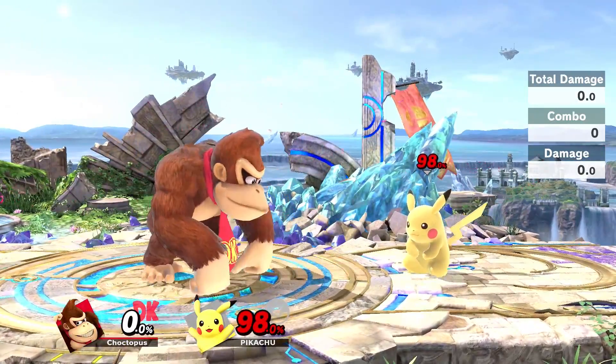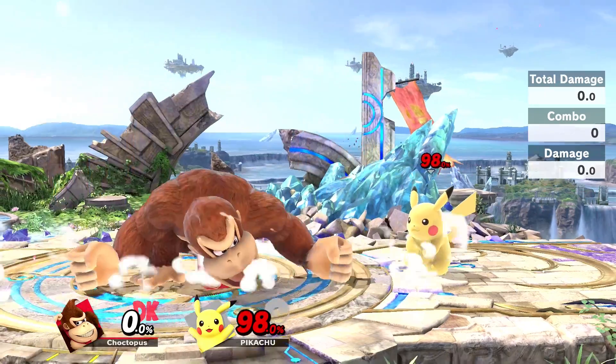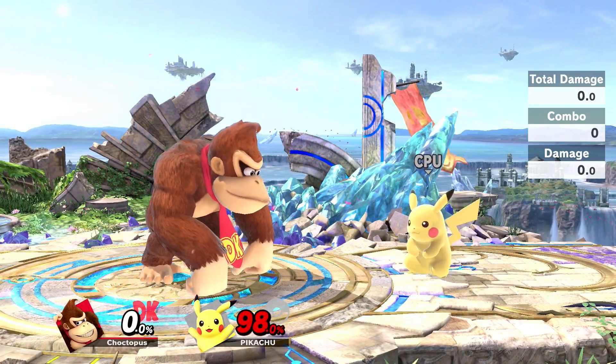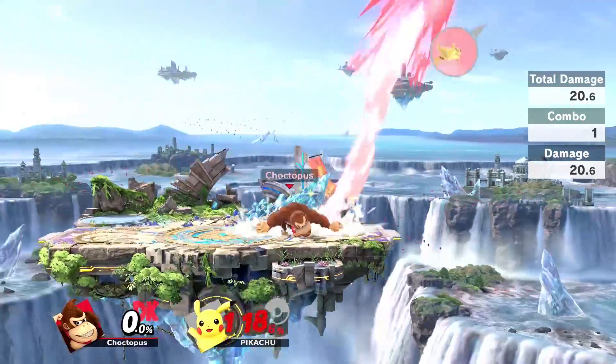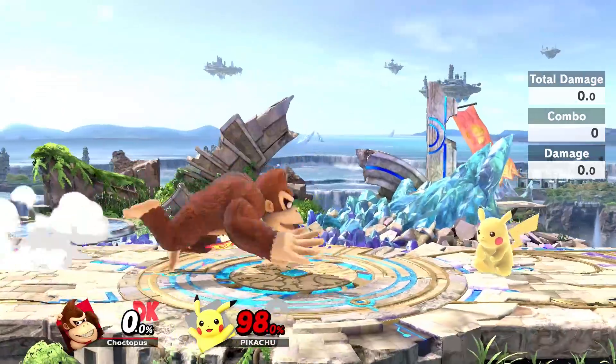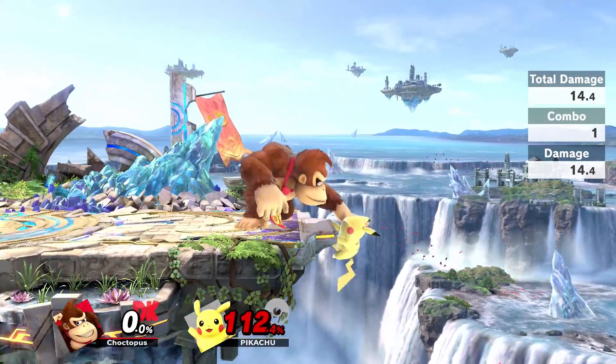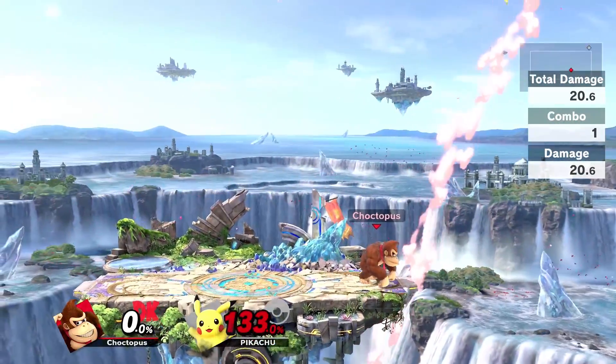Donkey Kong's down smash is this double arm hammer. It's the weakest of the three smash attacks, but it's a good option against characters that are doing a lot of rolling. Even against Pikachu, who's pretty light, you'll get a kill at a pretty low percentage. I like to use it as an edge guard — if somebody is coming up towards the edge, you can catch them, or you can catch them if they roll back onto the stage.